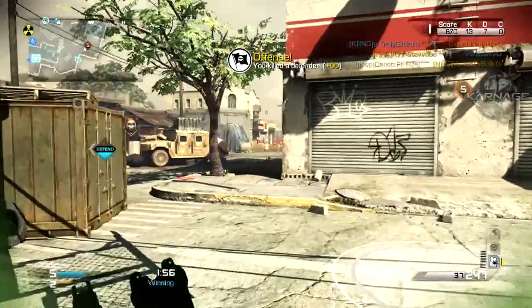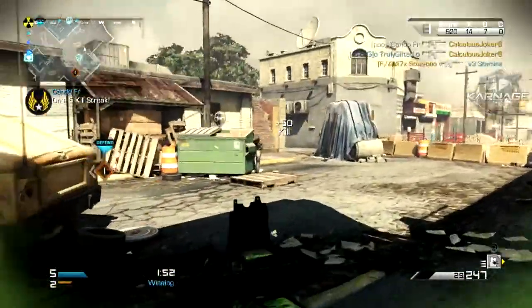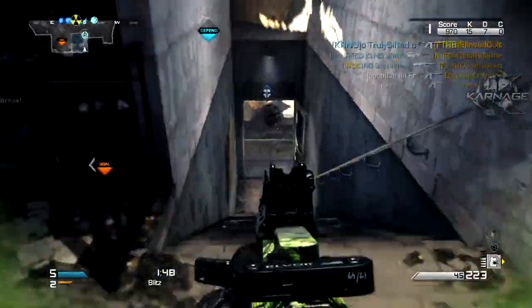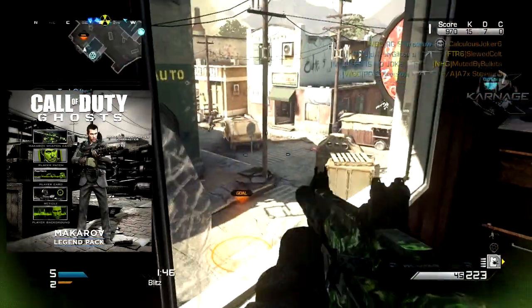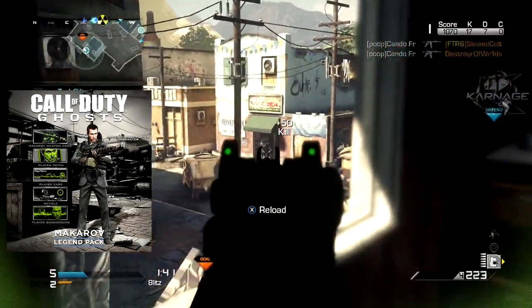It comes with the camo, it comes with the player patch, the player card, a reticle, a player background, and the character, so it's kind of a big pack. You get a lot of stuff for it — I believe $3.99 — and it's not too bad of a price if you're interested in all that stuff.